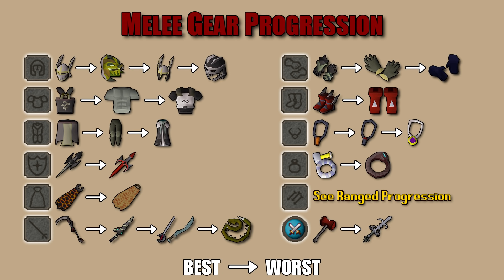For the weapon, the Scythe of Vitur is obviously best-in-slot for melee throughout Chambers of Xeric. Following that is the Dragon Hunter Lance — you might wonder why it's ahead of the Blade of Saeldor and Ghrazi Rapier. The Dragon Hunter Lance has pretty decent stats for stab, slash, and crush, and you can use it on the Great Olm because it is considered a dragon, giving you that damage and accuracy boost. Everything else is self-explanatory on screen.